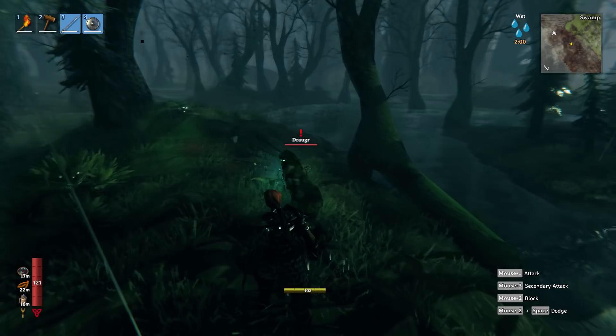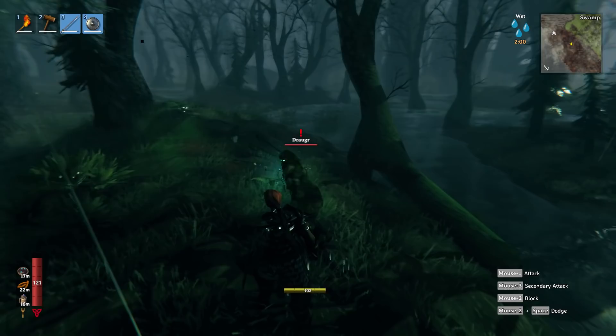The opposite of the tower shield is the buckler, as it offers less in the way of blocking, but instead lets you parry incoming strikes. Meanwhile, the regular round shields will continue to be a balanced choice for the standard fighter.